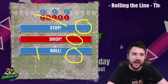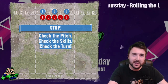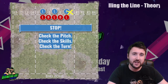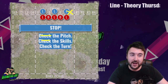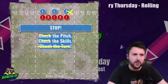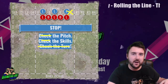Then roll - roll the line, roll those dice and go rolling with your offensive scheme. Stop and check the pitch, check those skills, check your turn before you do anything. The worst thing you can do is not know that someone is actually strength four and blodge and you're positioning your team assuming they're just a lineman. Check the pitch, check those skills, check the turn - because setting up for a three-turn touchdown drive when it's actually turn seven is the worst thing in the world.